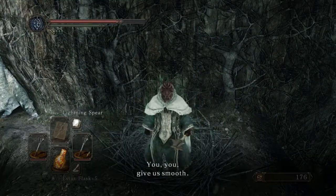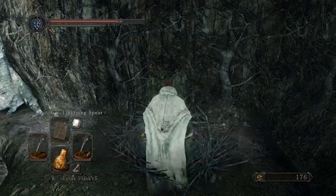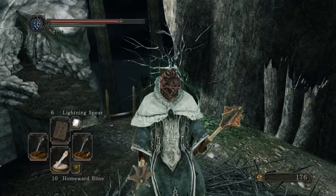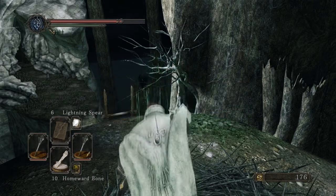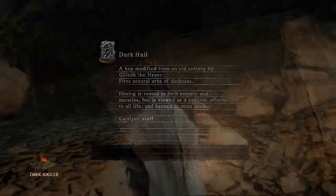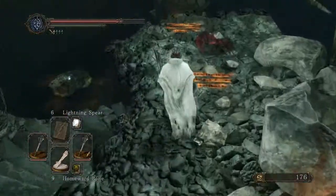Okay, the petrified somethings are supposed to be the best, so let's do one of these. Cracked blue eye orb — not really that useful. Soul of a lost undead — okay, not what I wanted. I'm lazy so let's just use a homeward bone and then get to that new zone I discovered and start exploring there. From here it looks like we head down.